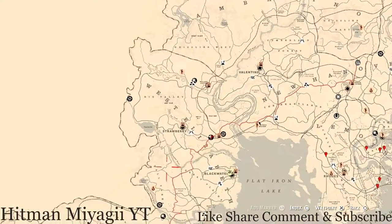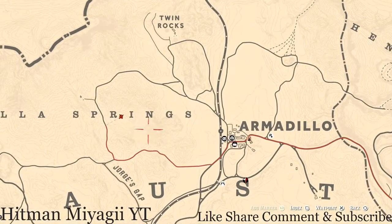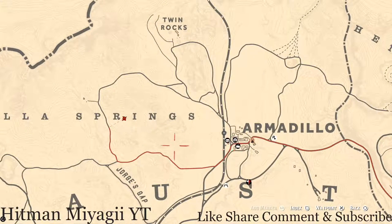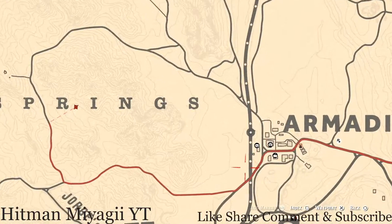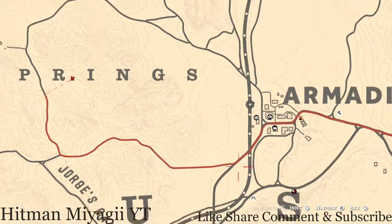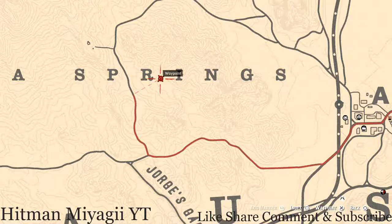The next thing I want to get to is the Caribbean Rum antique alcohol bottle, and that's all the way over here in Cholla Springs, right outside of Armadillo. Simply fast travel to Armadillo, take this little path down to this location, and right here on the ground in front of a tent you will find the Caribbean Rum antique alcohol bottle. Go and grab that.